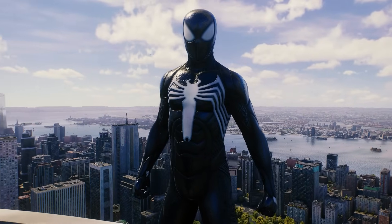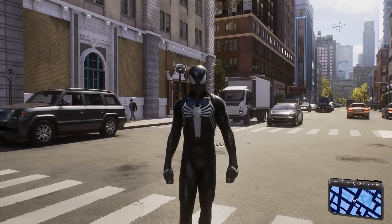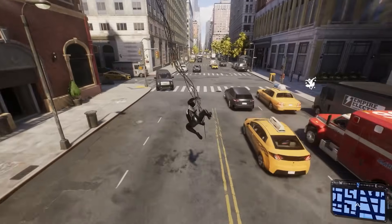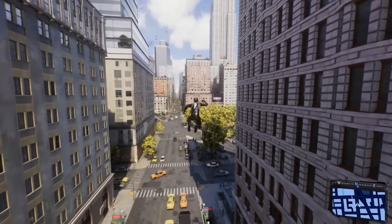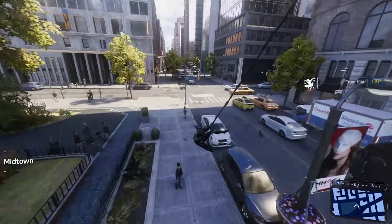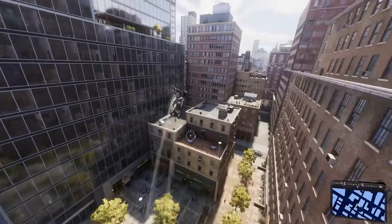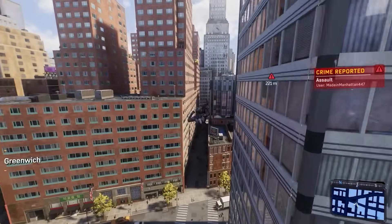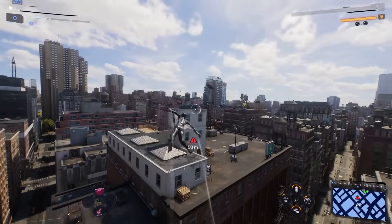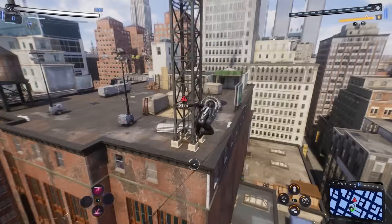And at number 12, I have the base symbiote suit — the one that you get when you first obtain the symbiote. I don't really like the legs; he's got some weird shoes going on there. But overall, this is a great design. It's got a modern look while also featuring a lot of the iconography you would recognize from a classic symbiote suit, and it has that regular classic symbiote logo, which made me very happy. I also love how gross it looks — it's always moving, every time you zoom in on it, it's all gooey and weird. It's an alien life form, so designing it to look that way was a really cool idea.